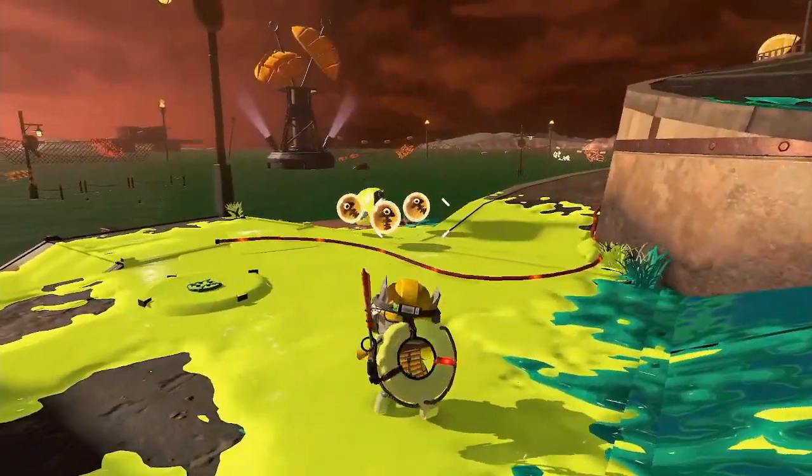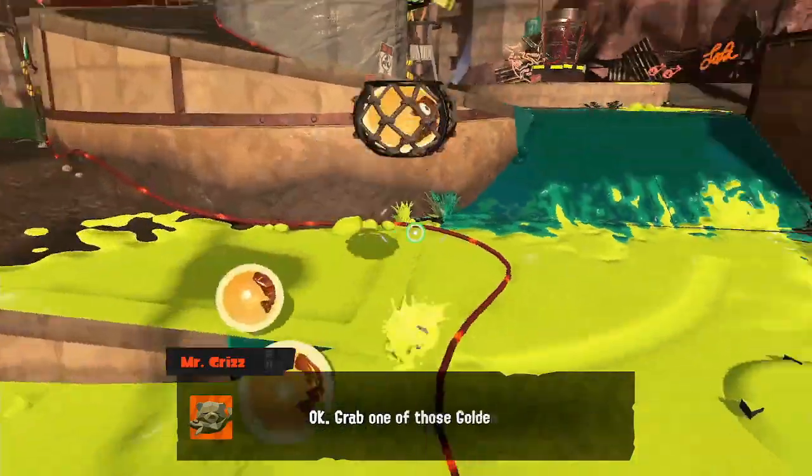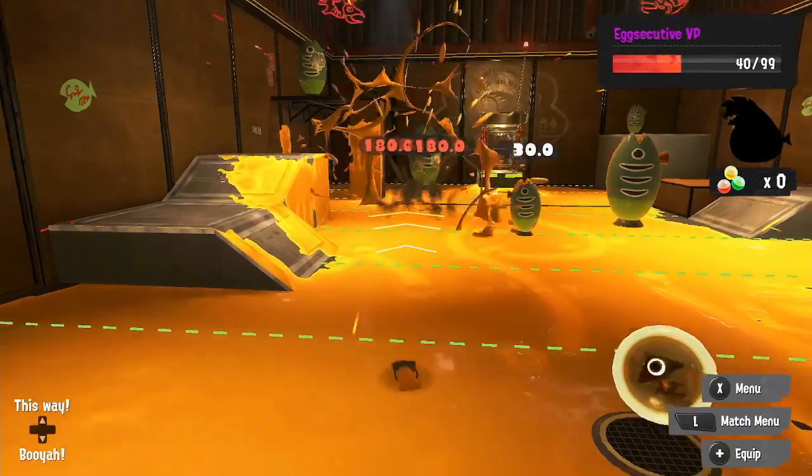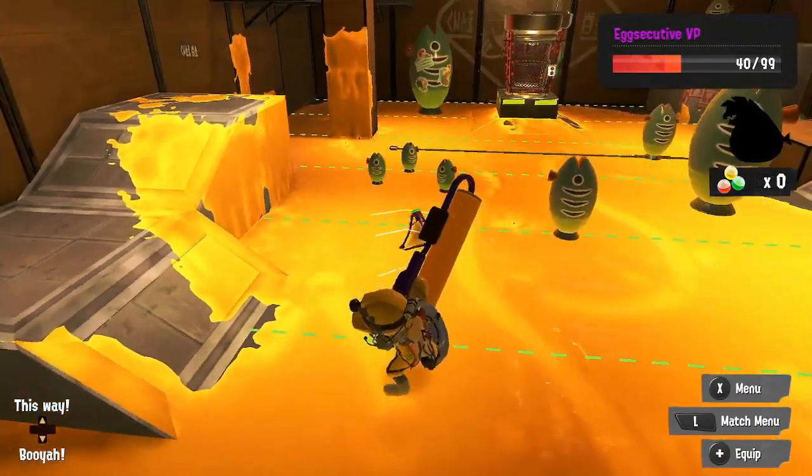You can even trigger Maws into surfacing early if you roll a bomb towards her. It's never a good idea to toss a bomb at a flightless mob that travels in the ground — it is always better to roll it.